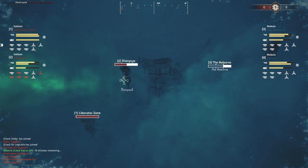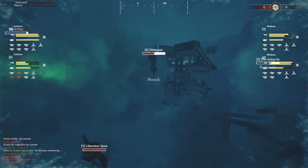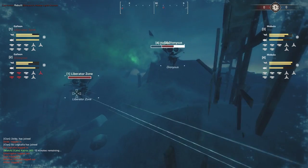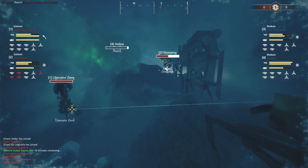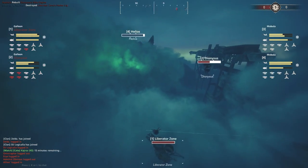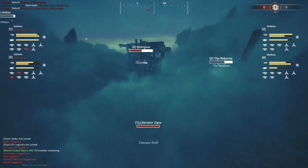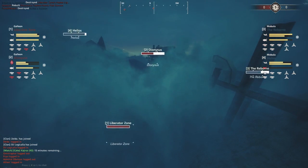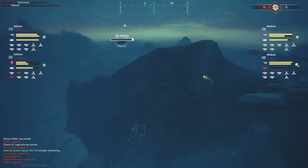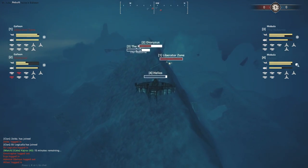The Reborn continues to suffer a little fire from the Liberator but not enough to kill them. This could be tough for the Riders - the Dionysus can't afford another engagement like that, as it would find itself with very limited permanent hull. On the other hand, the Reborn can't afford to find itself in the same low position it was in at the start. A tough, long-range, slow grindy engagement.